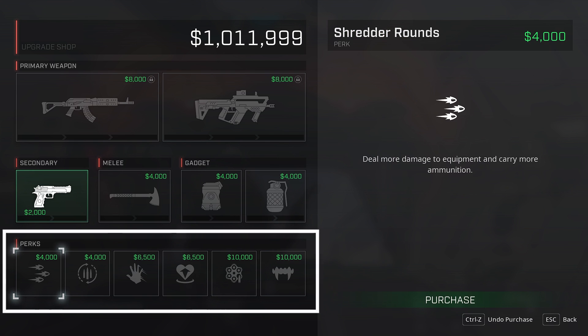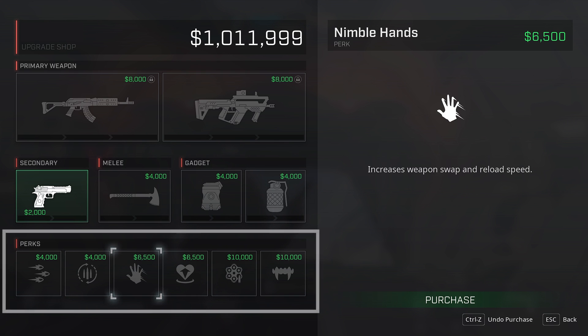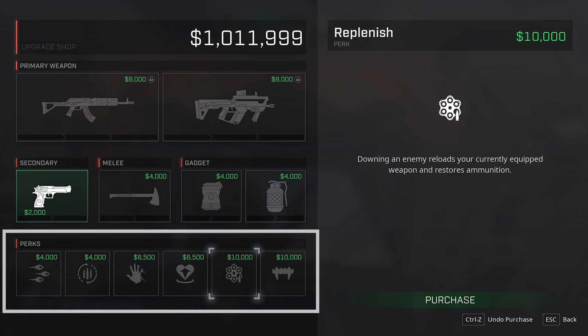Perks. Each Rogue can choose to purchase up to six perks that will enhance their combat effectiveness. While all perks can be purchased at the same time, you need to make sure that you are utilizing your money effectively and upgrading the rest of your arsenal as well. So be sure to choose the perks that best suit your play style.